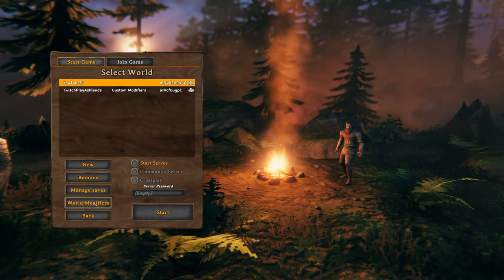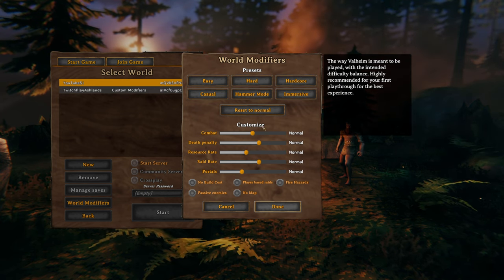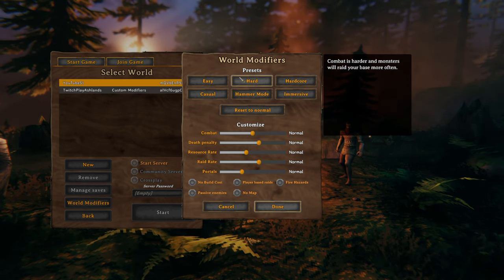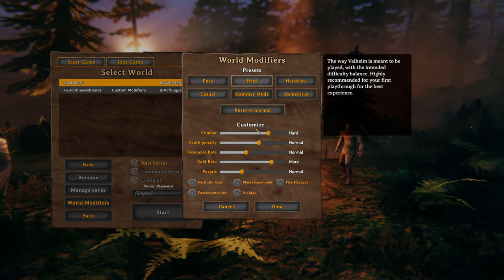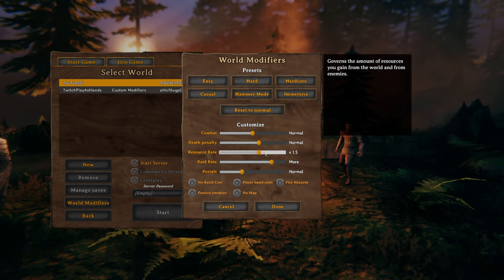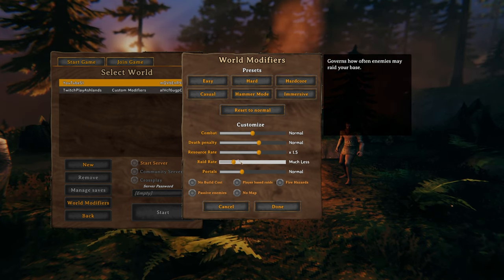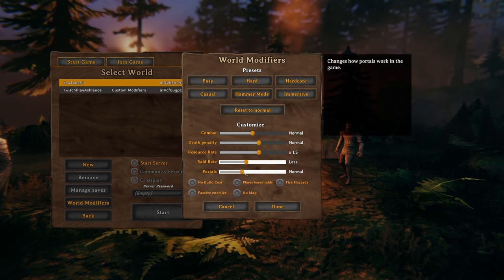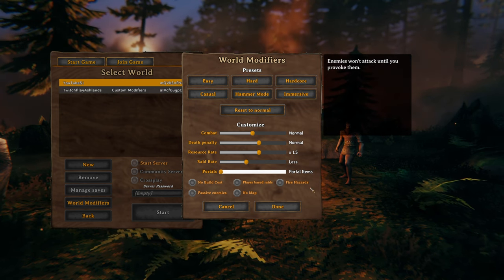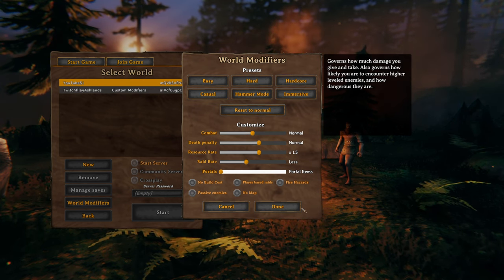We have world modifiers too. So for death penalty: normal. Resource rate I'm going to make times one and a half. I'm going to do raids less often. For portals — no, I want everything to be able to be portaled. And the rest of it is normal. So there you go, that's my world settings for this playthrough.